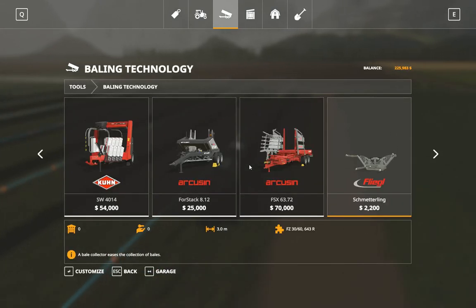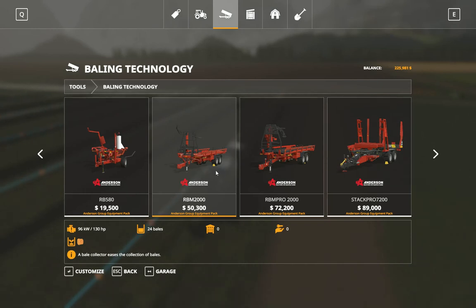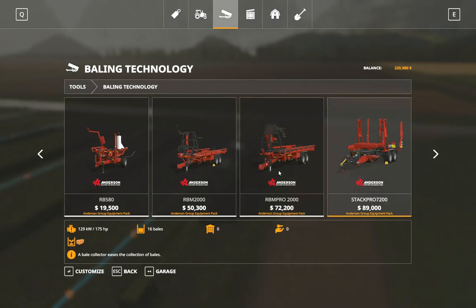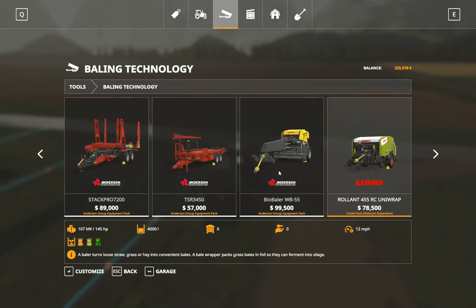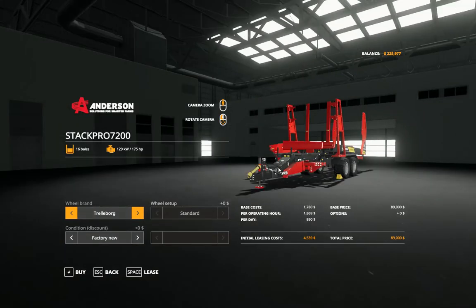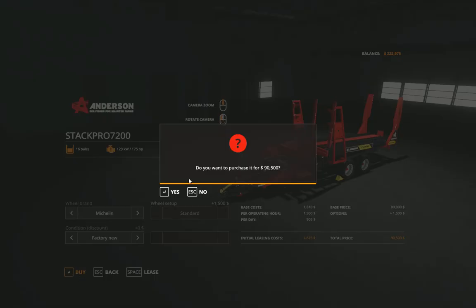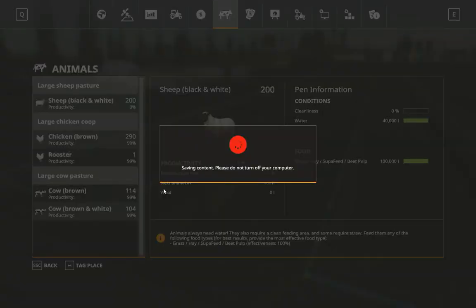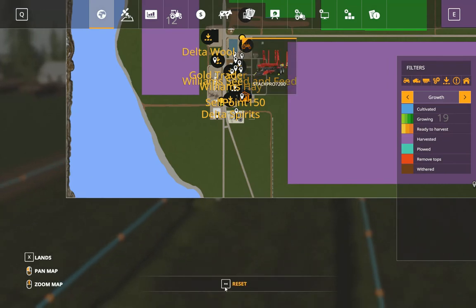We could use the Arcusin which is a 16 bale limit, or we could go ahead with the one that does 24 bales. Are they round or square? That's square - that only does 16. That's square too, it does 14. Anderson Pack is not something I've used a lot of late, but it's always good to use it - otherwise what's the point of buying DLCs? Although I will be waiting to see what the DLCs are before I purchase any of them for FS22.